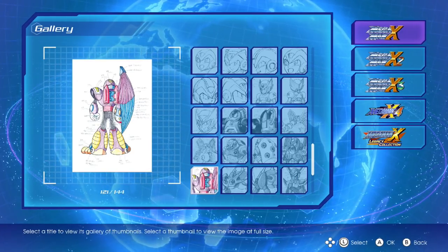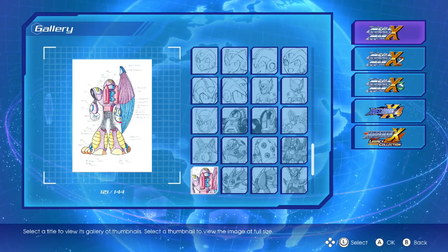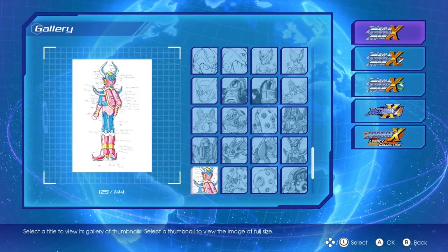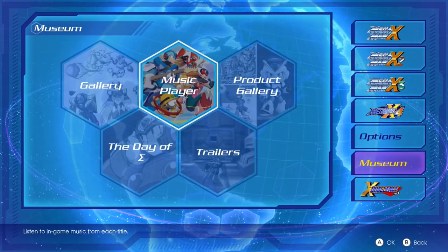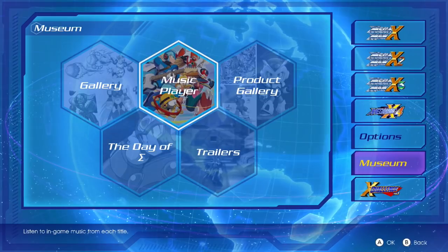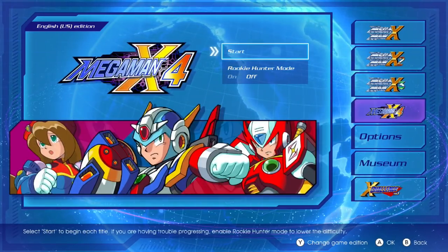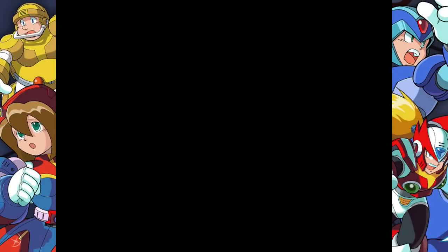What happened was Protodude later told me that he beat Mega Man X4 and that was when the secret wallpaper unlocked. Then I got it too whenever I beat X Challenge on easy mode. So it looks like unlocking the wallpaper actually has to do with beating one of the games, not exactly the achievement itself. The achievement and the wallpaper appear to be separate things you unlock for some reason. So what is the wallpaper? Well, let's hop into Mega Man X4 and take a look.